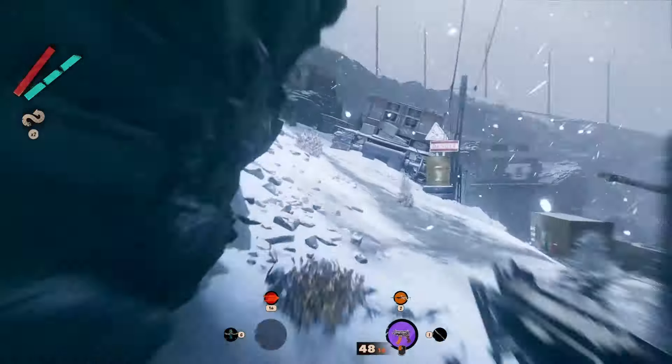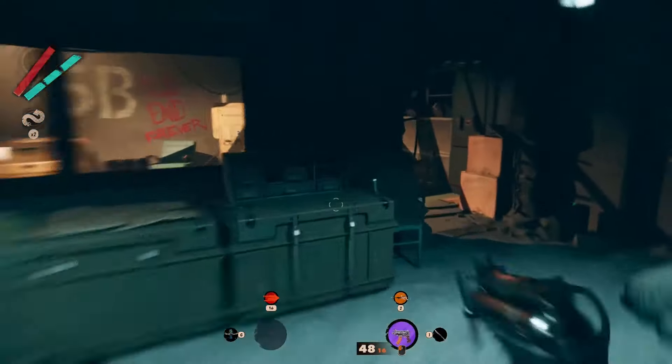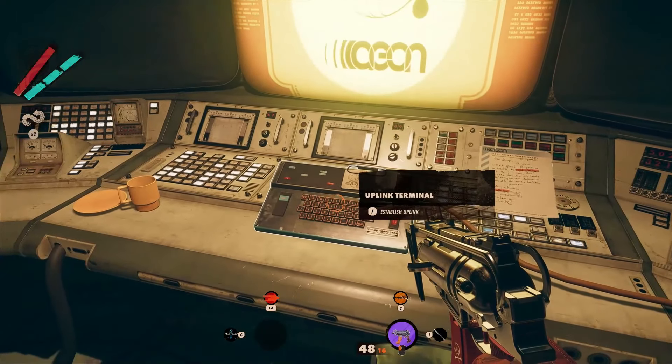Staying on the left of the mountain you will end up in front of a huge building. Enter inside it and check the room with the 5B text on the wall. Here you will find the panel that you can use in order to hack 2-bit.